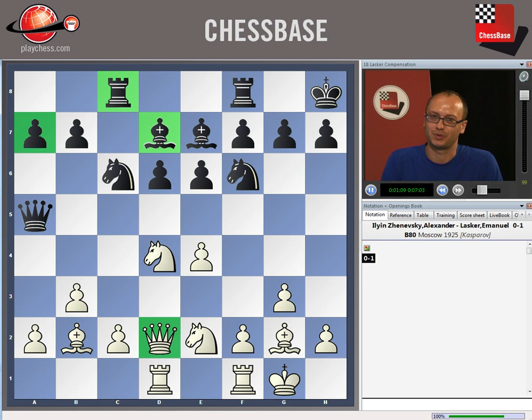Let's have a look at this famous game in which Lasker is playing with the black pieces. The opening went very well for Ilin Zhanevsky, a Russian master and a dangerous opponent of that time. But Lasker needed to win this game desperately in order to catch up with the leaders in the tournament and to keep good winning chances.